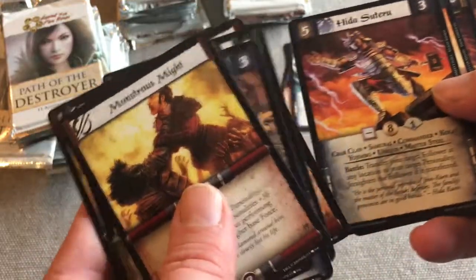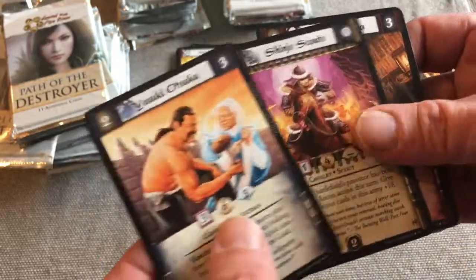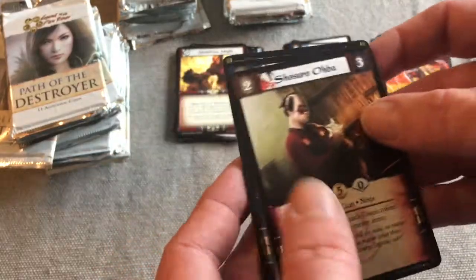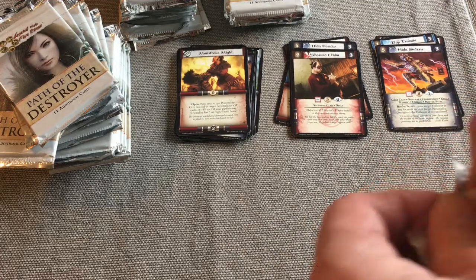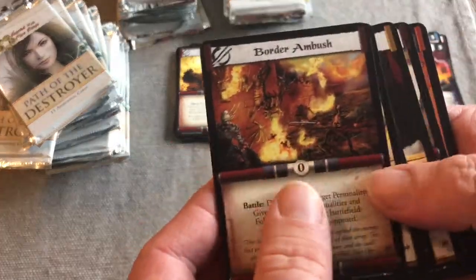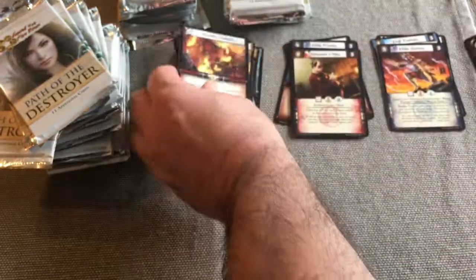I'm curious to find out if any of those players actually play the original game. Here's a rare — that's pretty neat. I still have to figure out what kind of clan I like. I started liking the Scorpion — I like the art on the Scorpion cards, all the red and the dark. The artwork seems a little darker than some of the others, but I guess it all depends on what you like and your playing style.